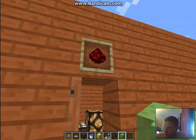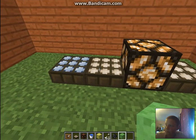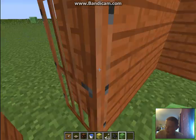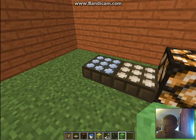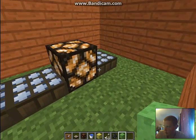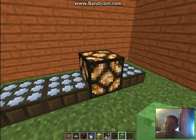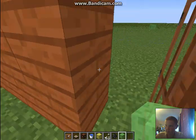This is the redstone — redstone signals, daylight sensors. If you right-click it, it will switch between day and night. Day, night, day, night. And see, it conserves its energy. I'm just using a redstone lamp just for show.